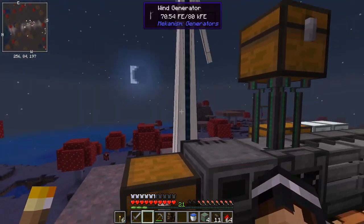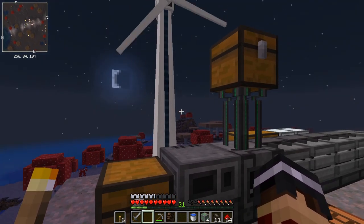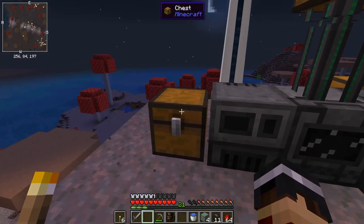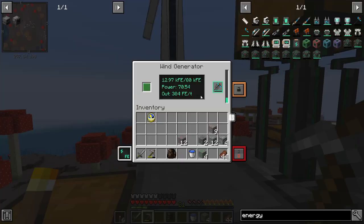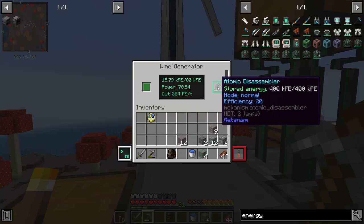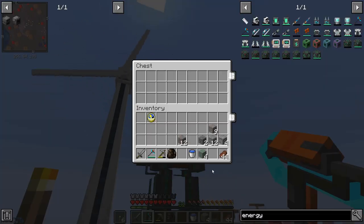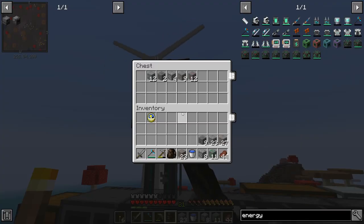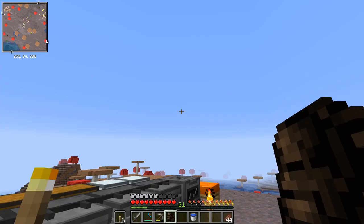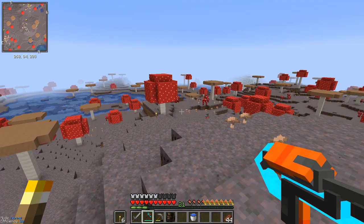We can use these wind generators for quite a while as long as we have a few of them. Eventually we'll get into the really crazy power generation that Mekanism can do. I'll probably do the gas generator next, and after that it's the nuclear power stuff which is mad - I haven't actually done all that before so I'm quite excited about it. The disassembler is finally at full power. Now the power is going back over here we can finally put these ores in and leave them alone.